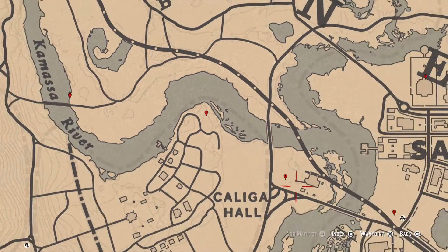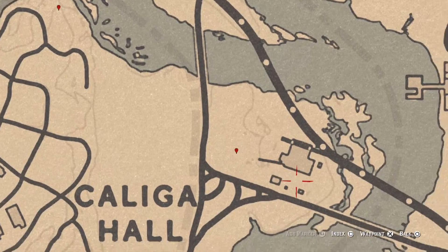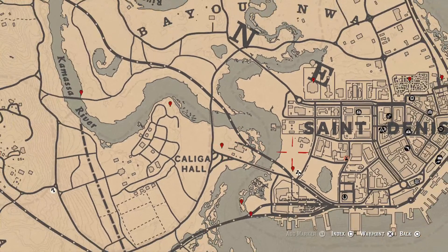Right here at this location is a random coin, sitting right next to a broken-down wagon. I can't tell you which coin you'll get, but come over here with your metal detector and that's what you will get.